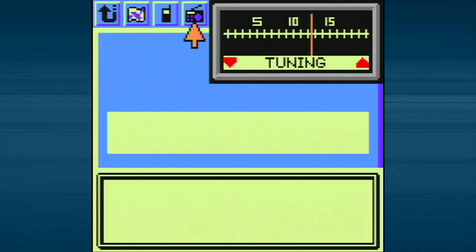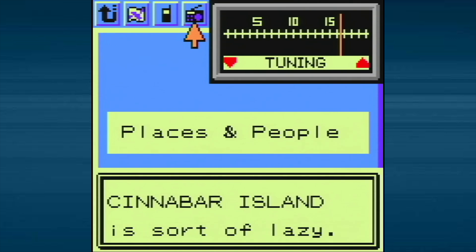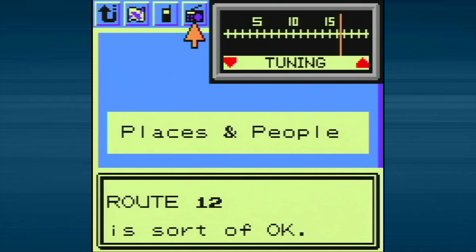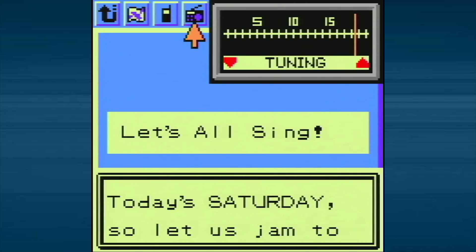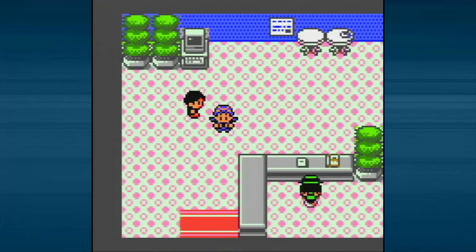Let's check the radio on the Pokégear. There aren't many stations, but we find 'Places and People' brought to you by DJ Lily, who lists names of people and towns with little comments — kind of a weird station. There's also DJ Fern's Pokemon Music: today's Saturday so it'll be Pokemon March, which just increases random encounters. Most importantly, we find the Pokeflute channel! With this we can go wake up that Snorlax. I love the Pokeflute music.